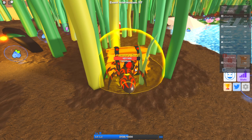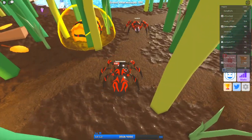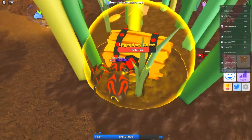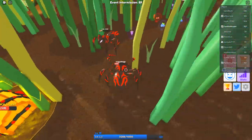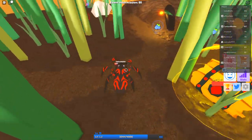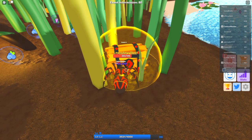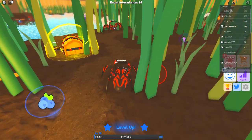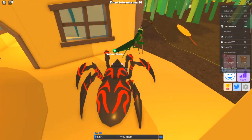For the most part this update wasn't too big — they mainly focused on adding a couple more evolutions. He's trying to fight me again — not this time buddy. He actually took a lot of my health! He's back for more — I think I can do it with the amount of health that I have. Look at him, he's scared! Two times in a row — what do you know about that!